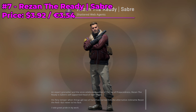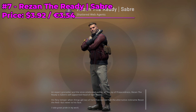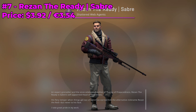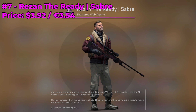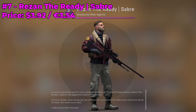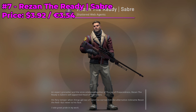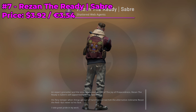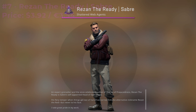Moving on to number 7 on my list, we have Rezan the Ready. He's a Saber and he is currently going for $3.92. He just looks so smug — he is the man, he is ready. Stare into his eyes and you'll see how cool he is. I really dig his outfit; that jacket is so comfy and classy, and I love the color — not to mention his awesome hair. For only $4, highly recommend you check out Rezan.